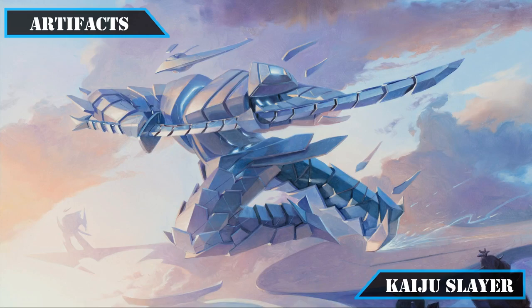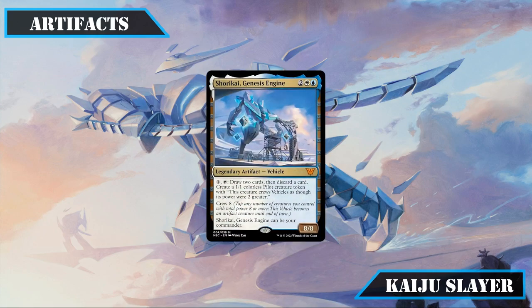Starting with our artifacts, we'll be keeping all the powerful vehicles that come in the base build, starting with Shurikari Genesis Engine. Possessing a mid-sized CMC and a huge stat block and crew cost to match, this mecha is perfect for our commander to enable, allowing us to cheat on its massive crew cost to put its enormous stat block to use on both offense and defense, in addition to getting us card advantage and more pilots on the field turn after turn.